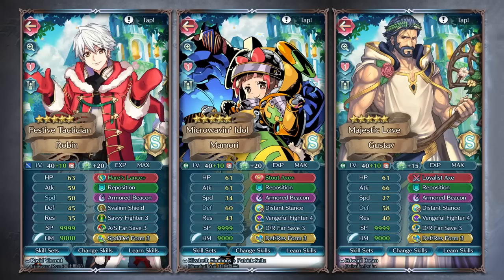Lastly, there are units that can go either way between Hardy Fighter and Armored Beacon — whether that's first-hit damage reduction units from something like Hare's Lance, Stout Axe, or units with prfs like Loyalist Axe from Valentine's Gustav. You can still do quite a good amount with them even without Hardy Fighter. For lance armors or axe armors, you can run first-hit damage reduction with Armored Beacon for the second hit. For someone faster like Winter Robin, you can still run Savvy Fighter, though Armored Beacon works well for damage output.